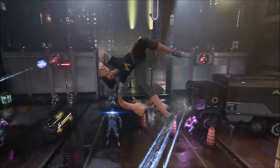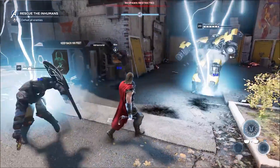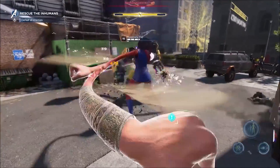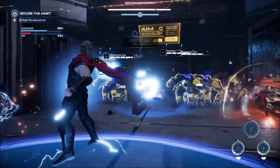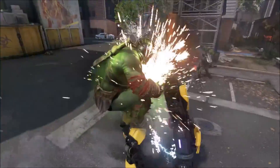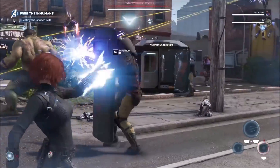Heroes have three special heroic moves: Assault, Ultimate, and Support. When designing our heroics, we started with the signature moves from the comics and movies that we've always wanted to play. The assault heroic charges the fastest, and in some cases you can store multiple charges to use strategically as part of your combos — performed after charging your heroic meters with normal attacks. For instance, Natasha's assault heroic is Widow's Bite, an electroshock projectile move you might recognize.